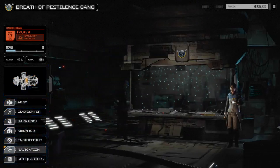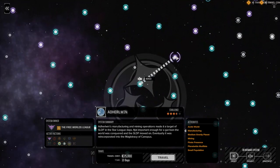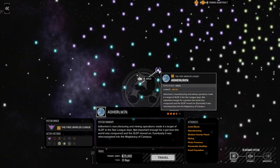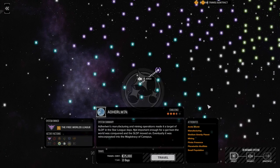We're going to go to navigation real quick. We're going to use our KF drive this time and jump in on these guys. They're at Adderallwind and we're going to jump over there and smash them. From what I understand they're not that tough, so hopefully we can catch them on the ground and take them out before they know what happened.